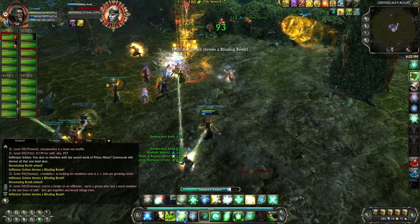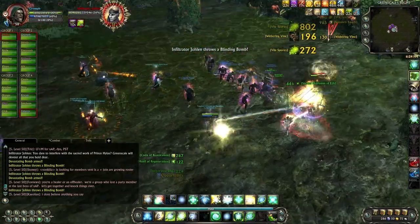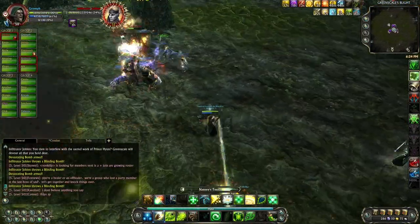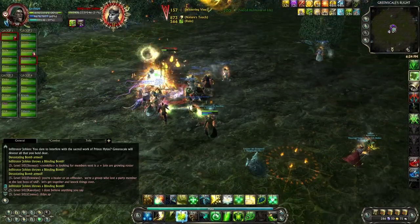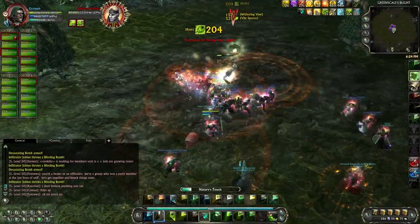The spawning of blinding bombs will be preceded by a center screen message. Blinding bombs appear as sparkling green Wisps that move around the playfield. In order to avoid being blinded, you must face your character away from these bombs. The number of blinding bombs spawned increases by one with each Infiltrator phase.